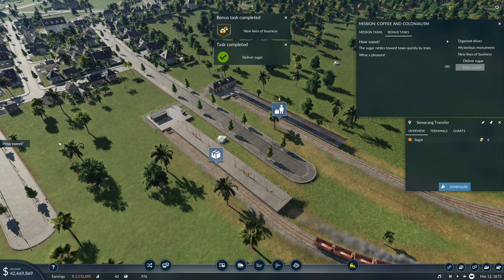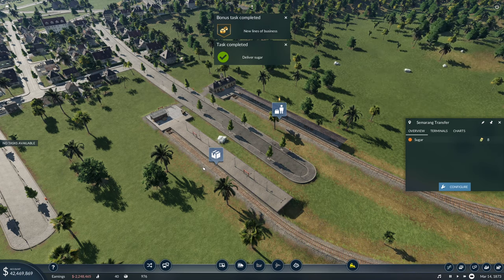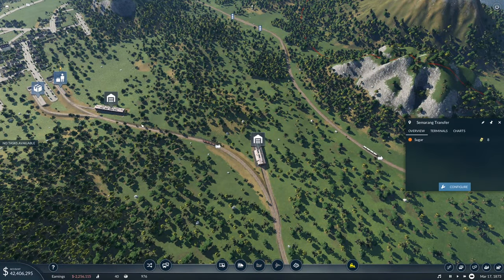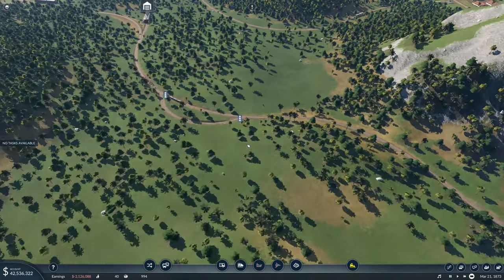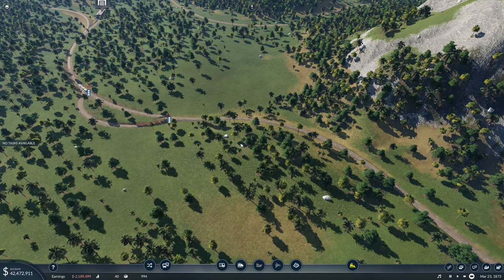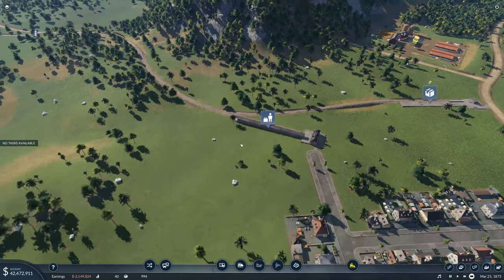That is the end of the mission Coffee and Colonialism. All objectives are done. We exit back to the main menu and move on to the next mission. If you enjoyed this episode, give it a thumbs up — very much appreciated. Subscribe and share if you want, or click the bell for notifications. Most importantly, leave comments below for your fellow players. Thanks for watching.